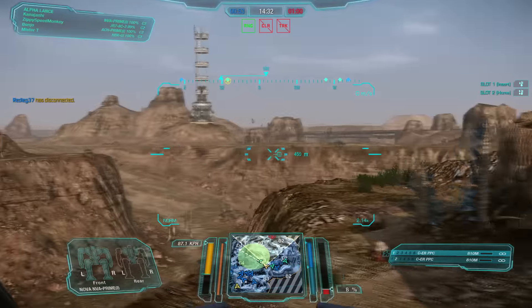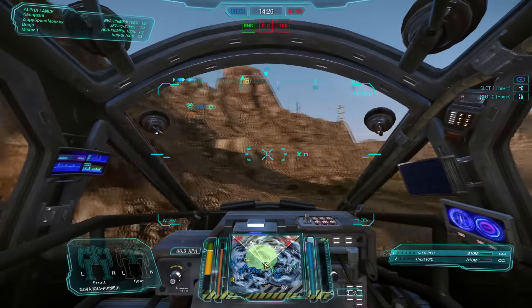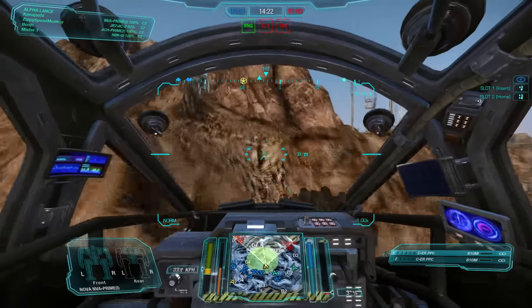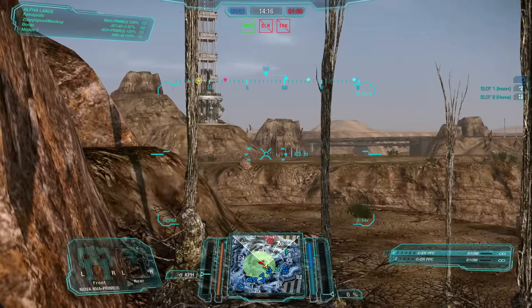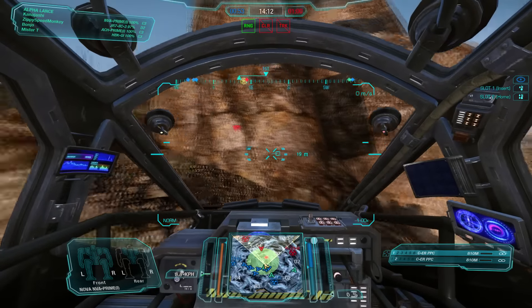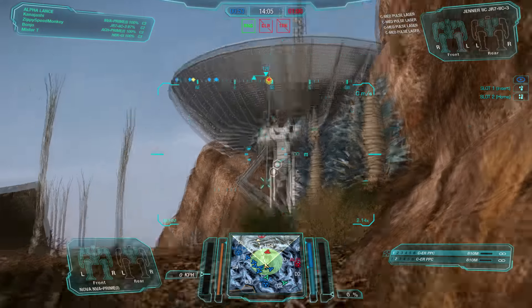Those little Jenners are annoying. We're going to move forward a little bit toward the center. It's a domination match, so we're going to get into the range of the point and try to do a little bit of pop-tarting, corner peeking, and put some damage in. We've got our seismic sensor active — we can see where that Jenner is. Our team is moving up to join us. I'm just checking my seismic to see what's close by.